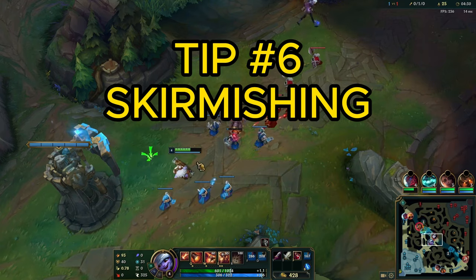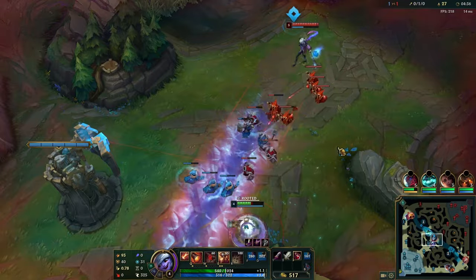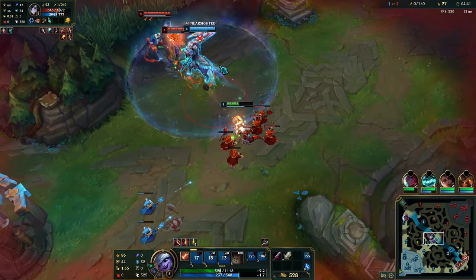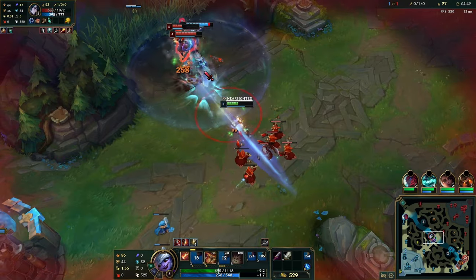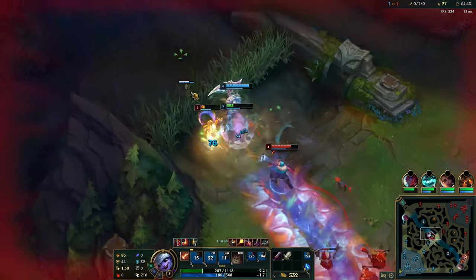When skirmishing with Tristana, remember your W resets when you get a kill. So in a 2v2 around mid, you can play extremely aggressively and put yourself in a bad spot as long as you get that one kill. Here for example, I know Hwei won't die to my Hecarim solo if I leave him — so I have to keep hitting even though I'm tanking the whole wave with a Graves who will probably jump on me. I have to help my Hecarim kill Hwei and rely on the jump reset to get out. When Graves dashes into me, instead of dashing away from the threat, I jump forward — because Hwei will die and I can do a double leap and get out while also securing the kill.